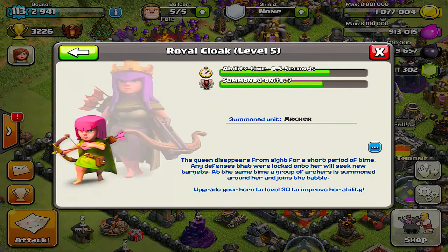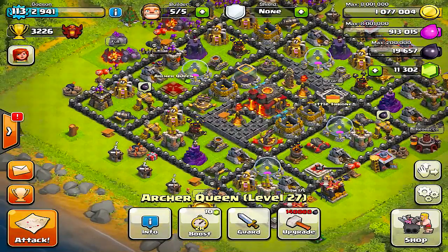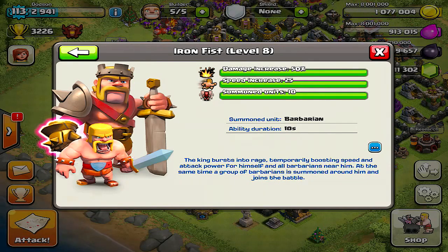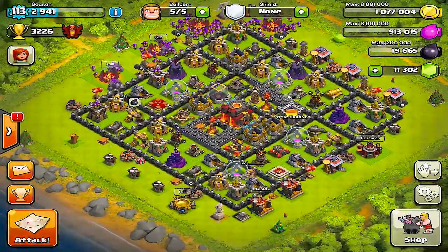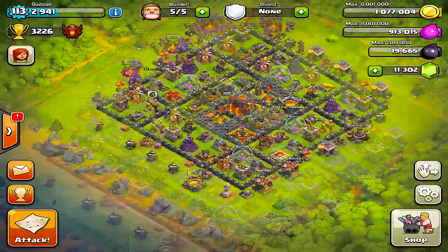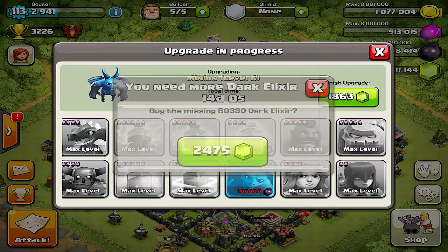Let's check out the queen ability: the queen disappears from sight for a short period of time, and any defenses locked onto her will seek new targets. That sounds pretty good — I'm worried it might be a little overpowered. And the king: he bursts into rage, temporarily boosting speed and attack power for himself and all barbarians near him, while a group of barbarians summons around him and joins the battle. I can't wait to see that in battle.